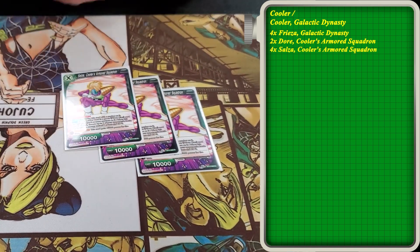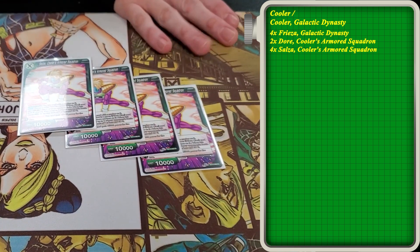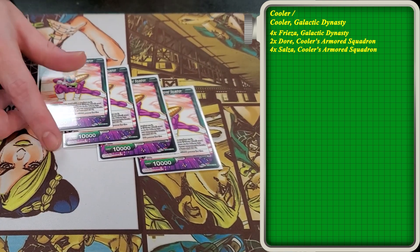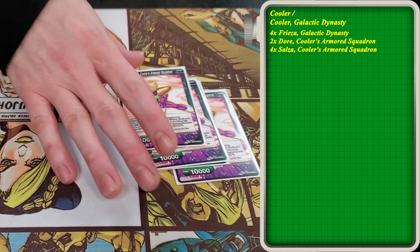We play four of these. This is like a pseudo Charismatic Villain — same cost and energy, but has a very similar effect. Just a really solid unison for the deck. We can combo with it, draw cards when it goes to the drop area, enable our bigger plays. Just a really solid one-drop unison.